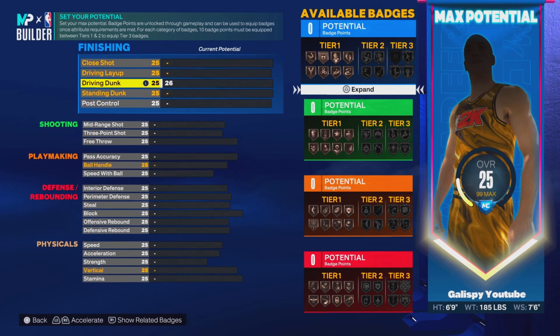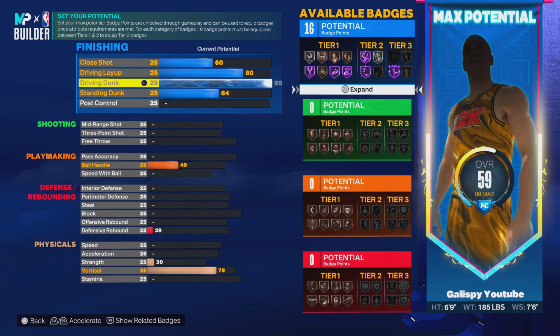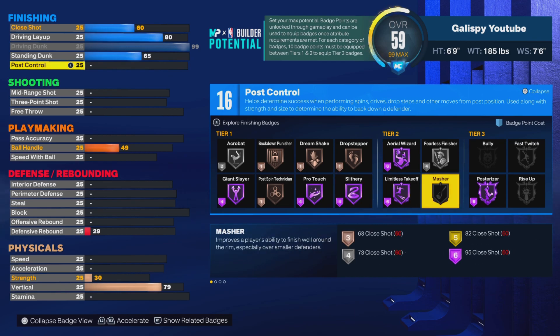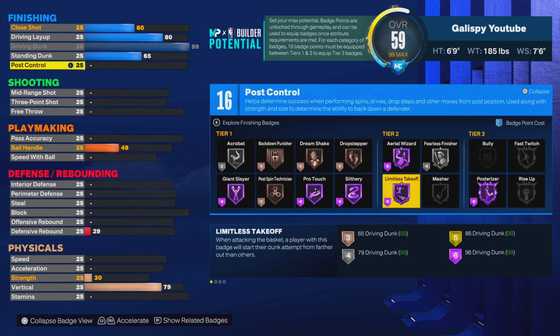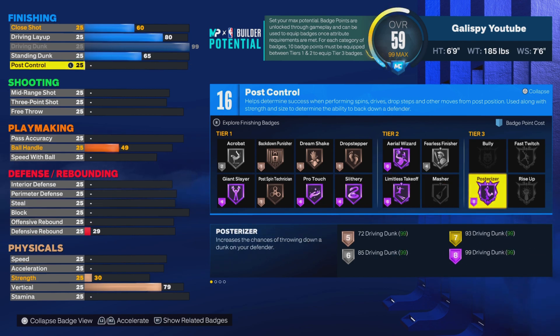So 99 dunk — let's start with that. The only reason it can be very worth it for just an average person playing the game is that Hall of Fame Limitless Takeoff is absolutely ridiculous. Hall of Fame Slithery — these two badges right here are probably the best finishing badges in the game. Obviously Fearless Finisher and Posterizer can help a lot as well. If you're a small guard, Giant Slayer is very efficient. Acrobat on bronze or silver is efficient too. But Slithery and Limitless Takeoff are the two most important badges — you can have no Posterizer and get contact dunks at ease.